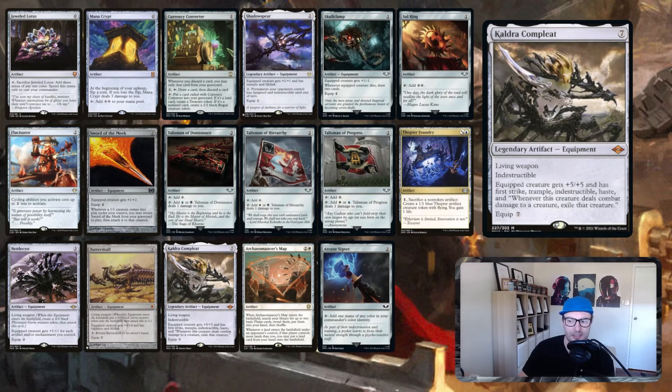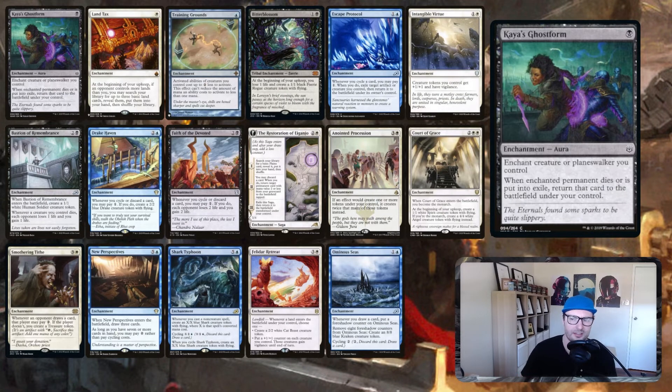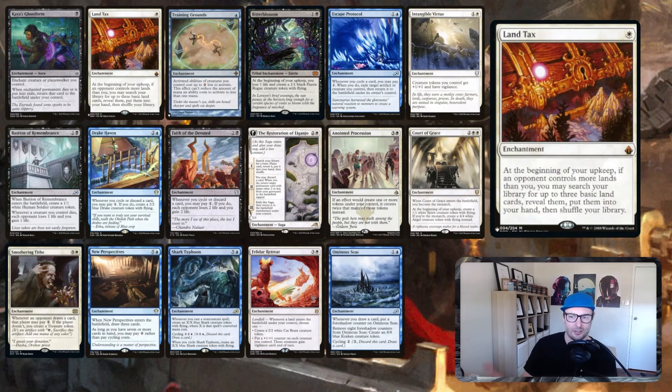Moving to enchantments: Kaya's Ghostform — I think this is one of the most underplayed commander cards ever. It's one mana, enchant a creature or planeswalker you control, and when the enchanted permanent dies or is put into exile, return that card to the battlefield under your control. It covers everything except getting bounced. It's so cheap and really flexible — every single non-token target in your deck works with it.